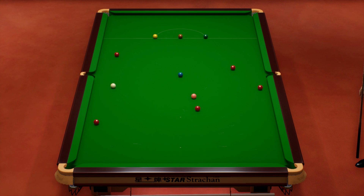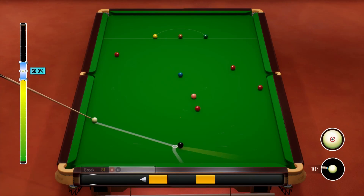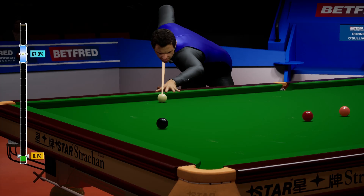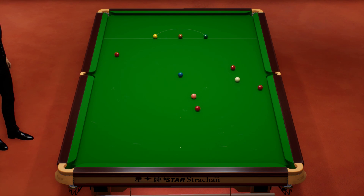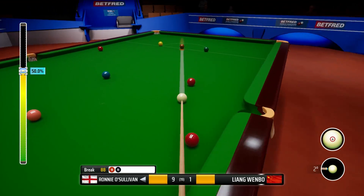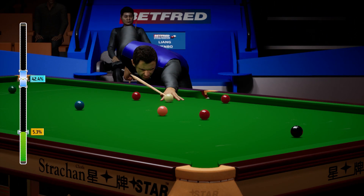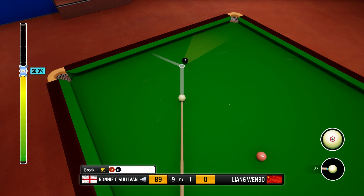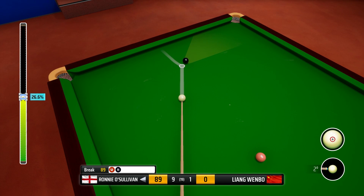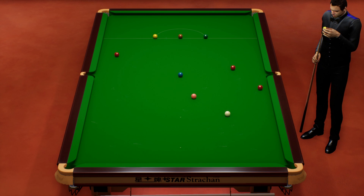So there we go — nice shot on the black, 80. On the black to open up this position on the red. 81. So this is the 88 — the last good red, really, the one next to the pink. He's taking it on to the left corner. It's just going to get more and more difficult from here. Just landed a little high on the black — these aren't nice pots. Came off the near jaw, but it did slide in.